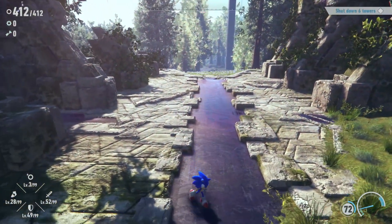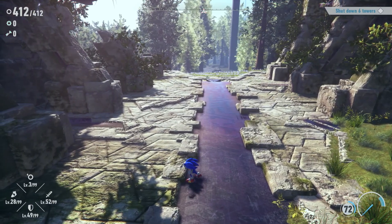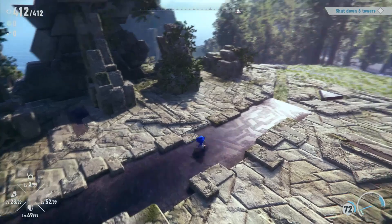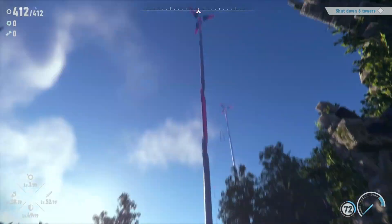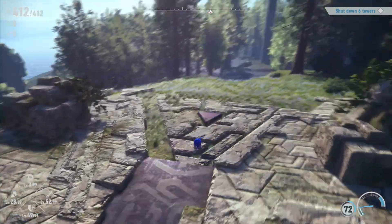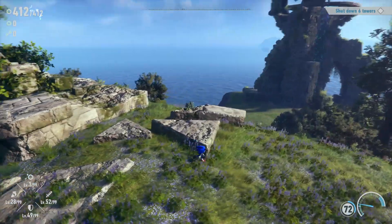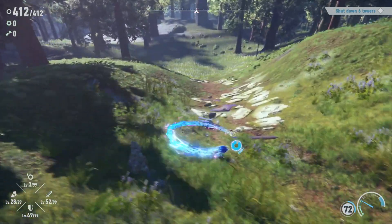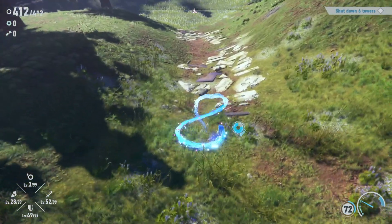Hello, ZevaHerd. Welcome back to Sonic Frontiers. Today we have finally made it to Rhea Island after defeating everything on Chaos Island. I don't know what too much is going on here — we have these giant sort of windmill towers. I don't really know what they do, but we need to shut down all six of them. We'll be taking a look around and seeing what ends up happening.